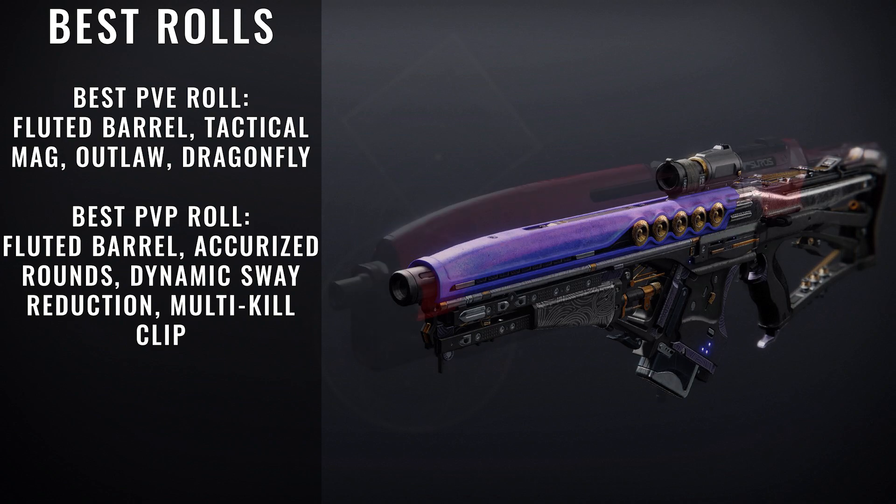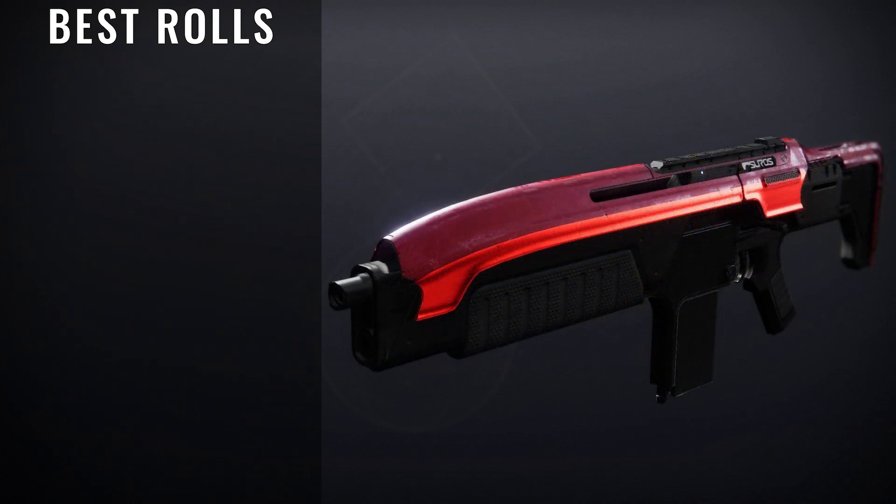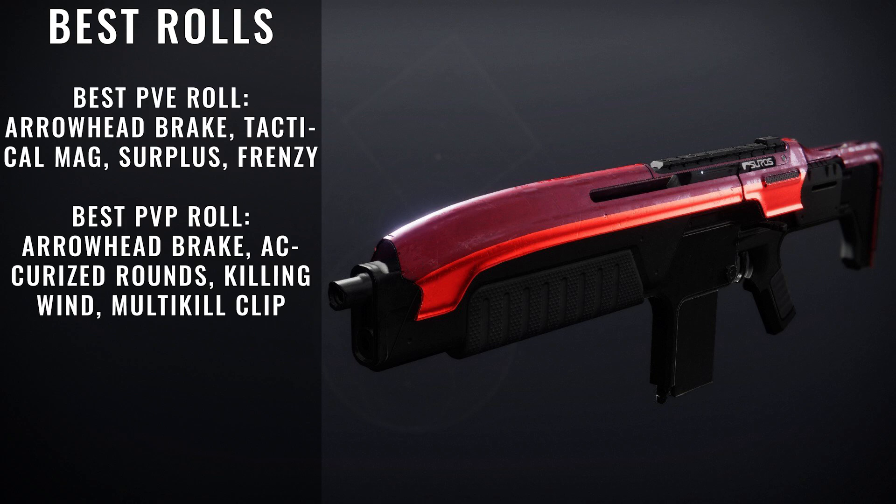Another brand-new weapon we're getting is called Salvo's Verse. This is a brand-new Crucible playlist weapon, but unfortunately this one suffers from the same immense perk pool as other playlist weapons, which makes it very difficult to farm good rolls because you have to spend a lot of time in Crucible or get really lucky with RNG. But once you actually get the rolls, for PvE you're looking for Arrowhead Break, Tactical Mag, Surplus, and Frenzy. For PvP rolls, you're looking for Arrowhead Break, Accurized Rounds, Killing Wind, and Multi-Kill Clip.